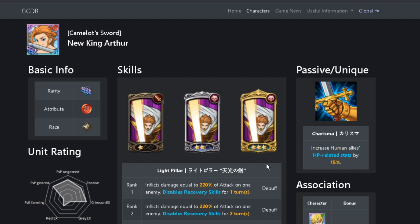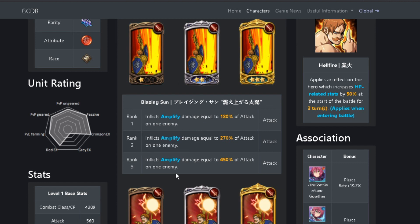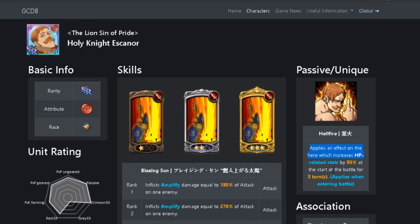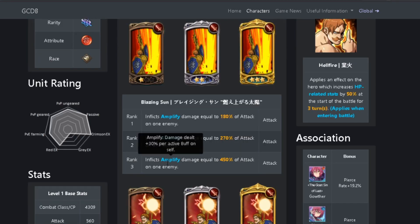Arthur's passive is also really good if you're going to be using Red Escanor on the team because it increases human allies' HP related stats by 15%. Red Escanor is really good for this fight because of his Amplify card in conjunction with Red Gother and Red Arthur. For Escanor's first skill, he inflicts Amplify damage equal to 450% of attack on one enemy, and Amplify is damage dealt increased by 30% per active buff on self. That's going to increase Escanor's damage by a ton when you get Arthur's basic stats buff. Arthur gives you four buffs — each basic stat, which is attack, defense, and HP — plus the debuff immunity, which also counts as a buff. Escanor's passive applies an effect that increases HP related stats by 50% at the start of battle for three turns, so you can stack this with Arthur's buffs to have about five buffs on Escanor, making his Amplify card do insane damage.